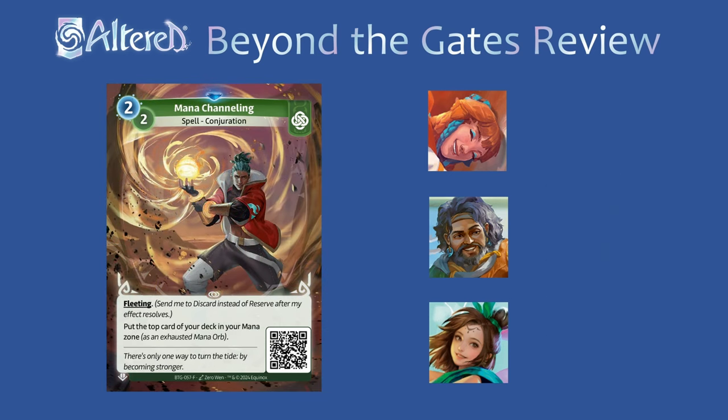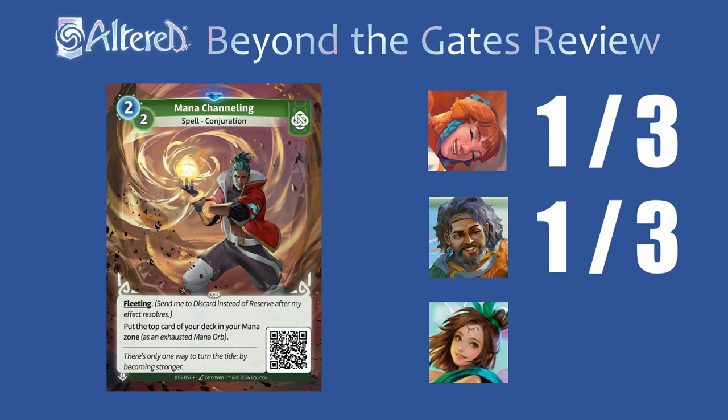Mana Channeling doesn't really have a place in any of the heroes. In Tasia, Aja and Bountiful Meadow are better ramp, and maybe even Tiny Jin as well. Since you need to set up some anchored characters before playing Hydra, you only really have time to play one ramp, so you'll just stick to better options. For Arjun, this is too low tempo and his cards are pretty cheap so you won't need a ton of mana. In Rin, while this could maybe see some play to ramp into something like Son of Yggdrasil, there probably aren't enough big payoff cards for this to be necessary. But in the future as the card pool expands, I think this will definitely see play.